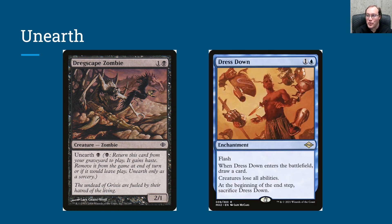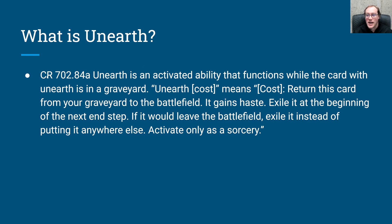Another interesting interaction with Unearth is Dress Down. I did a video a while back examining the relationship between the Dash mechanic and Dress Down, and there are similar themes here. The key takeaways: first, it is possible to Unearth something from your graveyard while Dress Down is in play, because Dress Down says creatures lose all abilities - meaning creatures on the battlefield lose their abilities. With the Dregscape Zombie in your graveyard, it is not affected by Dress Down. It's only affected after it returns to the battlefield. So you can activate the Unearth ability from the graveyard just fine.